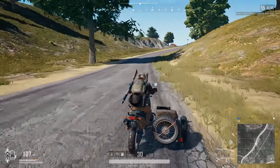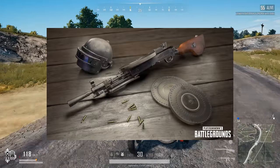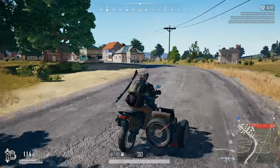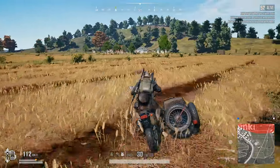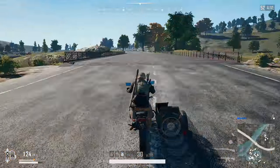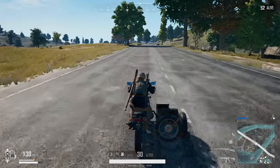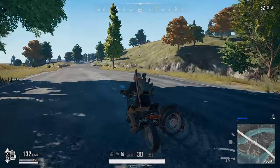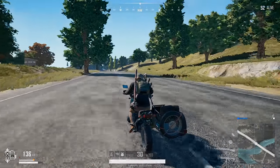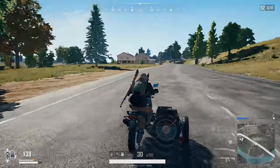The main thing I wanted to be seeing on this update — on the test builds — is the new guns: the AUG and the DP-28, a Russian MG. Let's see if we can find those and show you guys a little bit of the action. The DP-28 is a world spawn weapon and the AUG is a crate weapon, so whether I can find these easily enough is yet to be seen. But we will try.